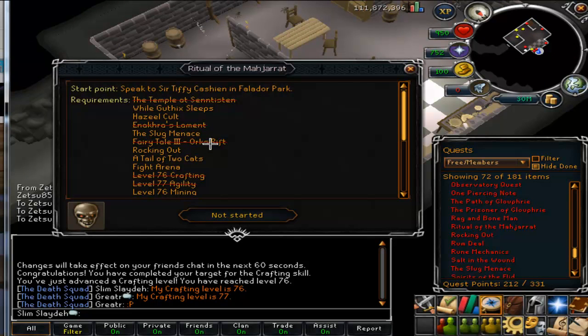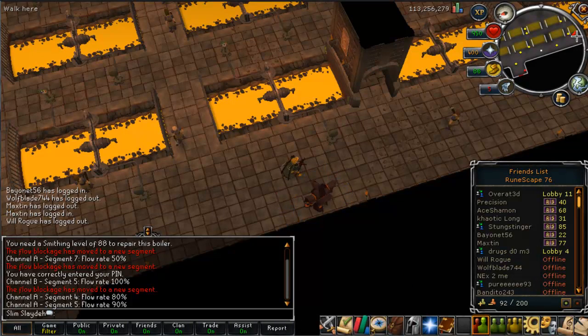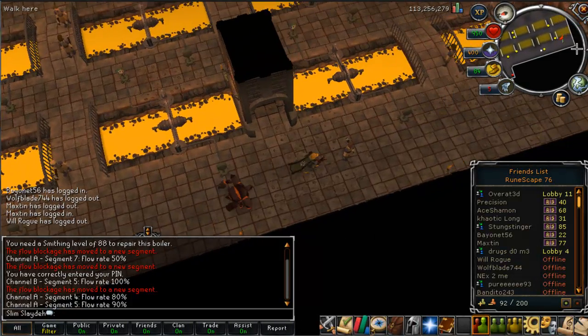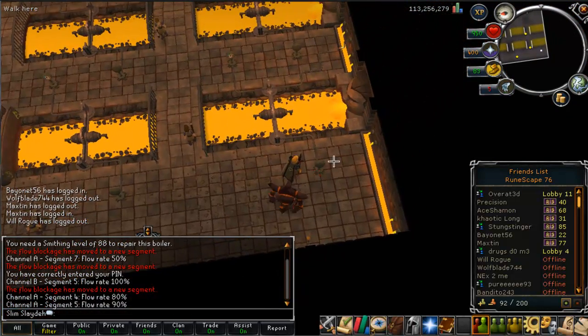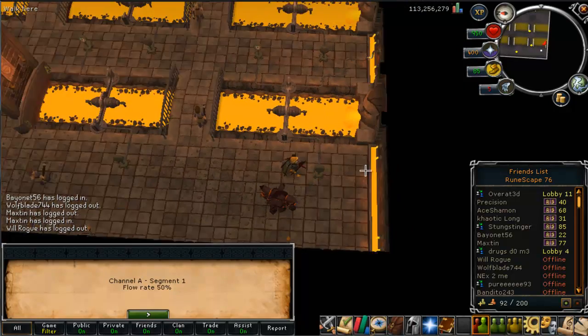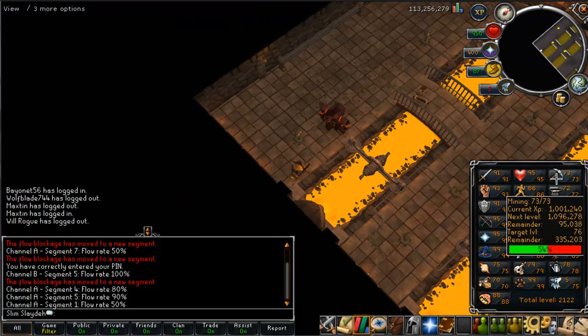We'll get into the crafting section right here. Hey guys, what's up? It's Slim here. I just recorded this but realized I wasn't doing commentary, so I'm just gonna go over what I did before. I'm just doing lava flow mining, as you can see here. I am 73 mining, and I got 5 levels — I got it in 2 days.